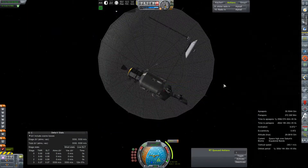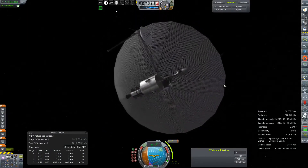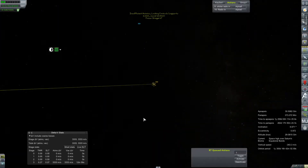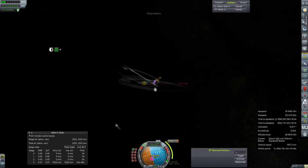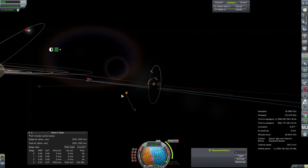Hey everybody and welcome back to Kerbal Space Program RP-Zero. We are checking in very briefly with our Origami 4T on its way to Titan. We have a small correction to make so that we can perform our very first Titan flyby, which is just going to be a gravity assist, maybe with a little bit of aerobraking.